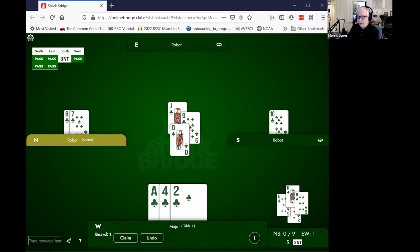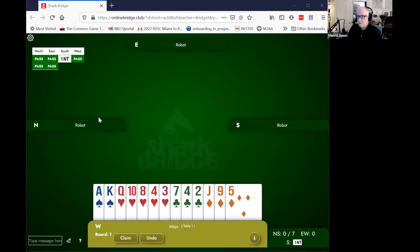Let's do one more annotation exercise. I'm going to put up a hand with an auction: pass, pass, one no-trump, pass, pass, pass. Pick a card to lead from this suit. We have a consensus — we're going to lead the four of hearts. Our longest suit is hearts. We have no clues from the bidding, so we lead the fourth best because it's lacking a sequence.